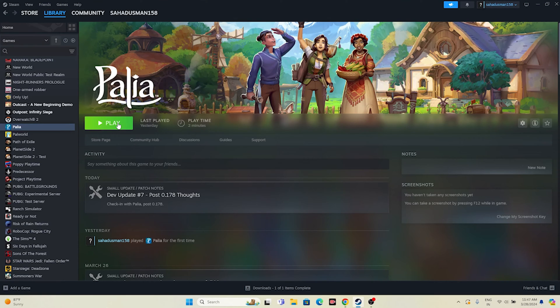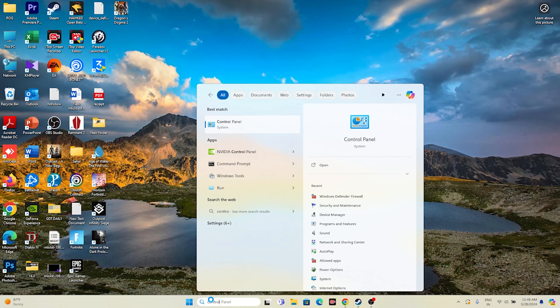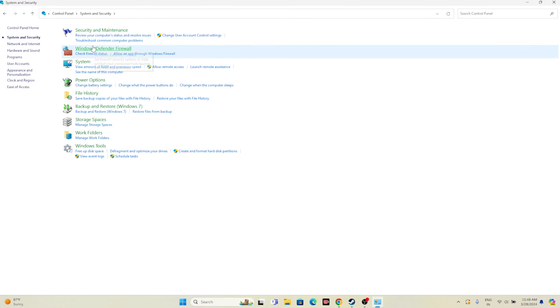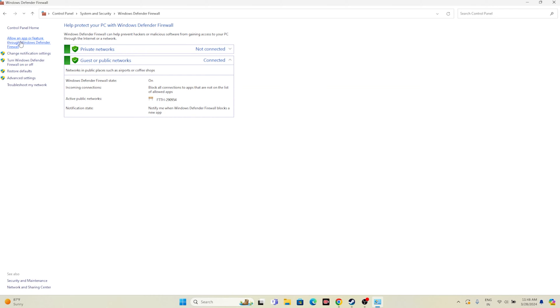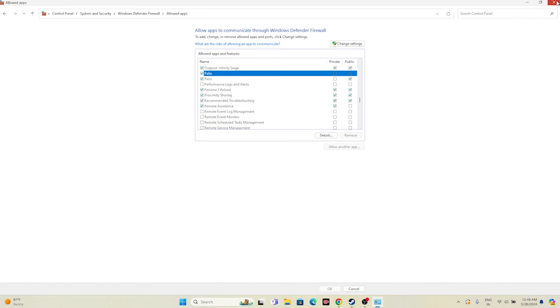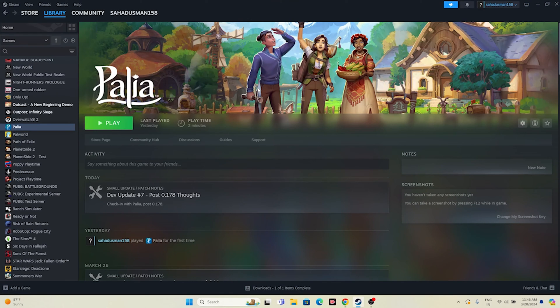Next, allow the game through Windows Security. Go to Control Panel, navigate to System and Security, then Windows Defender Firewall, and click 'Allow an app or feature through Windows Defender Firewall.' Scroll down to find Palia in the list. Make sure both Private and Public are checked — if either is unchecked, that can cause trouble. Once set, close this and try launching the game.